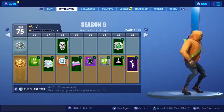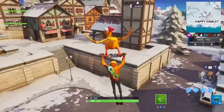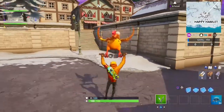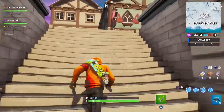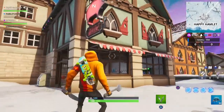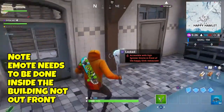First, you want to make sure you've got that emote unlocked at level 63 of the battle pass. Once you've done that, jump into a game and head to Happy Hamlet. In about the center of the map, on the second level up from the stairs, you will find this restaurant where there is a pig hanging from a sign. Spin that emote, go inside and grab the Fortbyte.